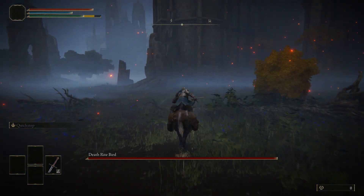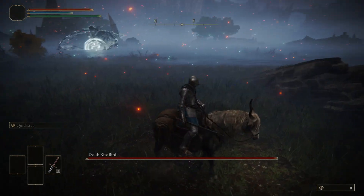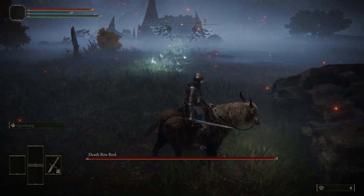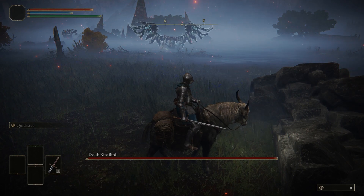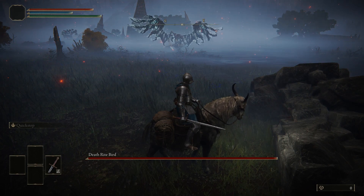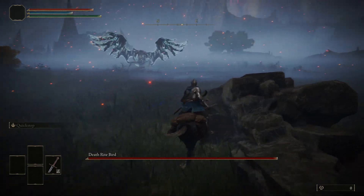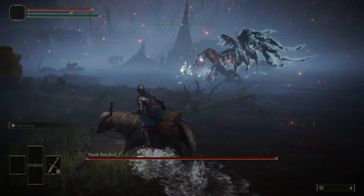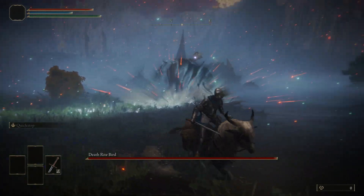It's the Death Rite Bird at the Liurnia of the Lakes that will be terrifying to death. So from the Academy Gate Town site of Grace, head south until the wild fowl appears. Once he is on your tail, head towards the nearby rock, as shown, and wait for it to approach you. When it comes close, you might have to bait it further to bring it right up to the rock. But we need it close, so do your best to draw it in.